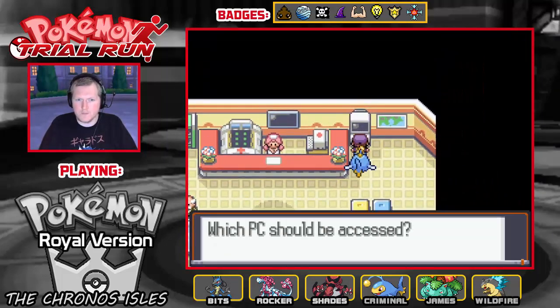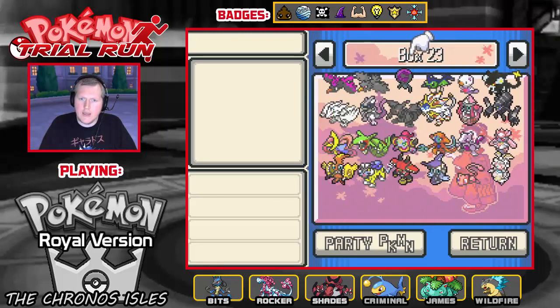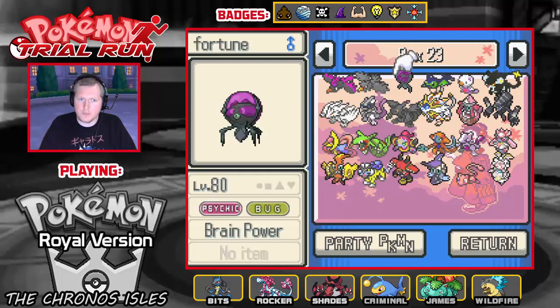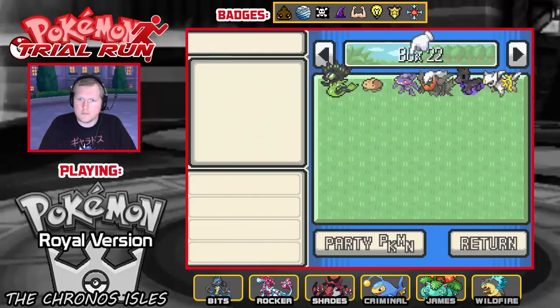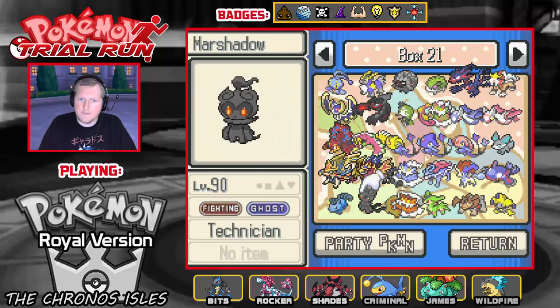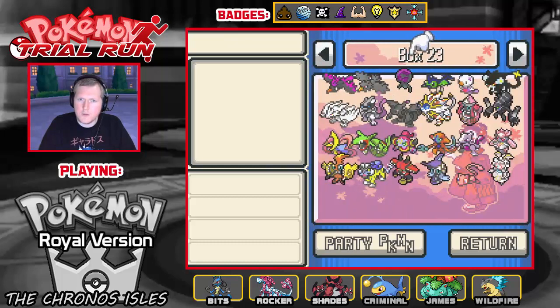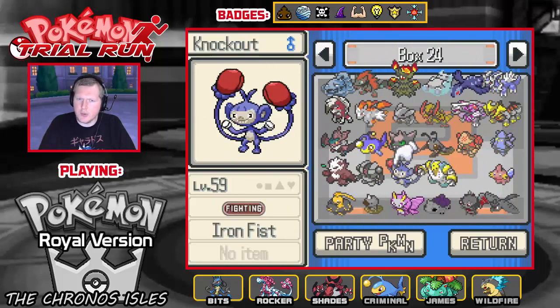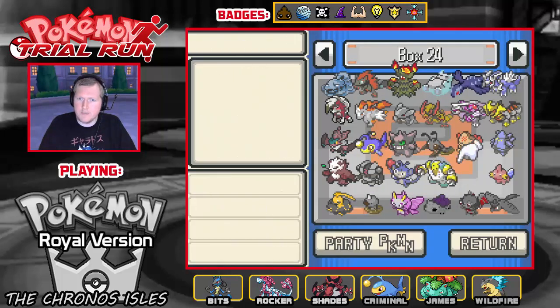So there we go, ladies and gentlemen — we have all of the Temporal Mons now. The only thing left to do is evolve them. There's Temporal Torchic and Temporal Chico, and now what we're going to do is evolve all these Mons — Temporal Depider, Temporal Yama, Temporal Oshawott, Temporal Fennekin, Temporal Volpex, Temporal Weedle, and also Temporal Mudkip.